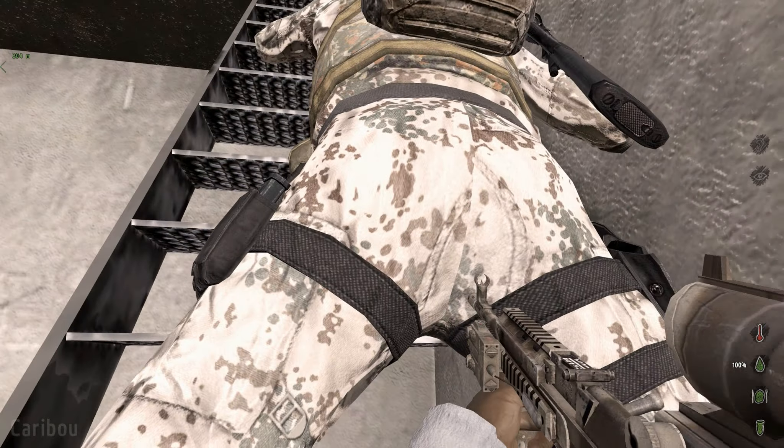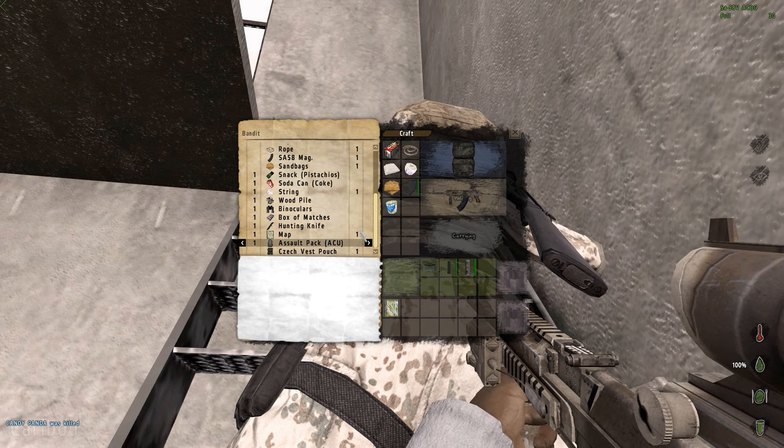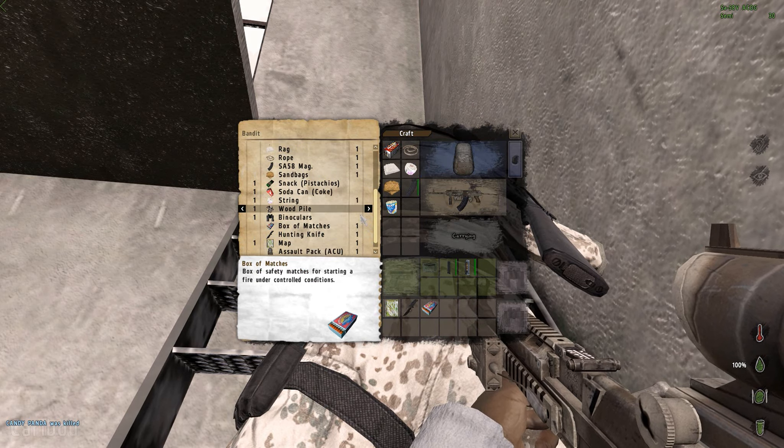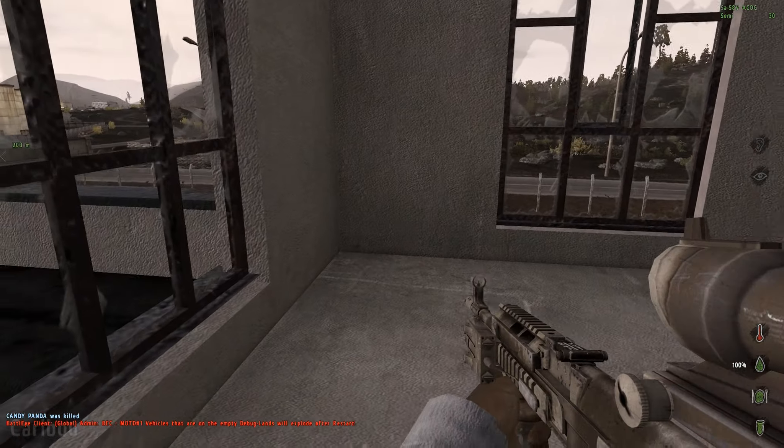That guy wasn't there before - what's this man doing here? M16A2, okay whatever. Let's go ahead and take this guy's stuff and then I'll have a quick look on my map. As I hold the map, Caribou reminds me of Namalsk just because of how cold it is.